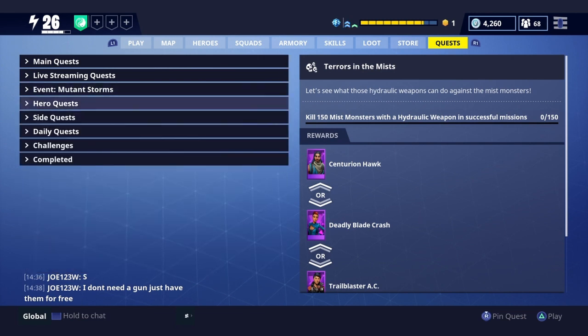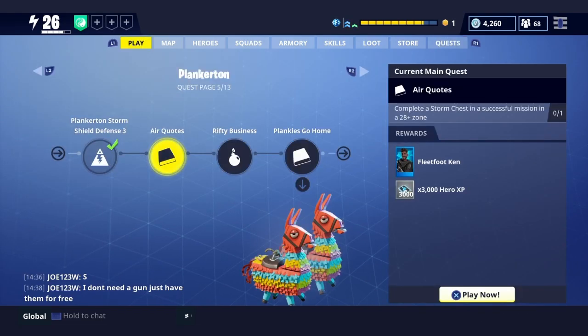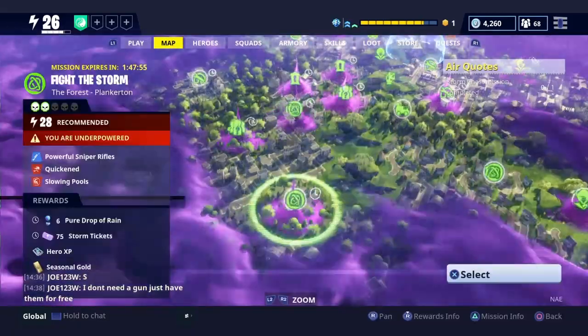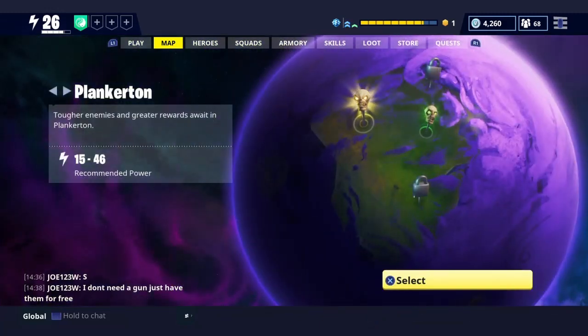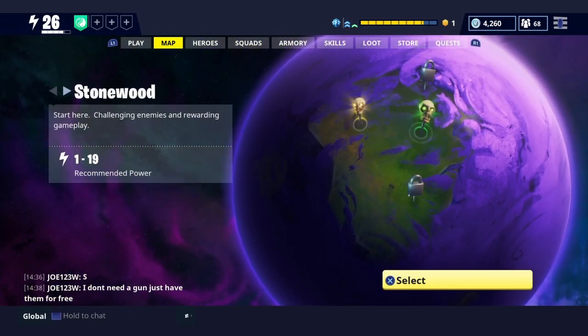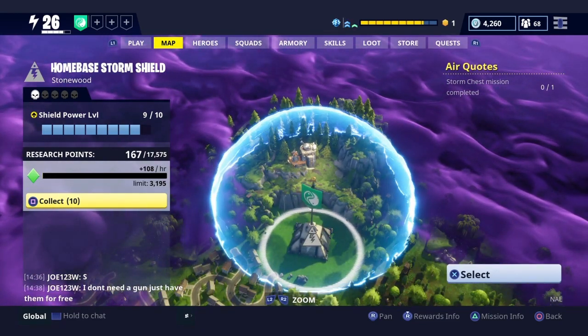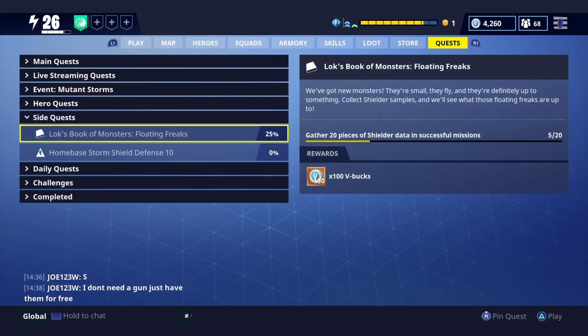If you keep on doing the quests they just renew themselves. Like this one — complete home base storm shield defense — 150 V bucks right there. If I complete that last thing on the main map, it's easy, just earn 150 V bucks.